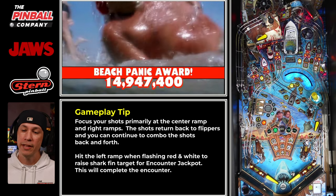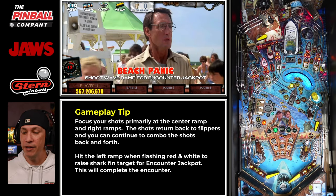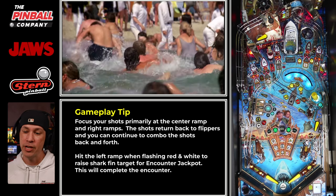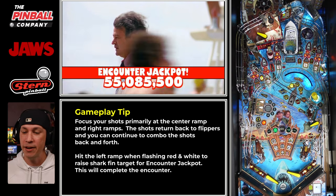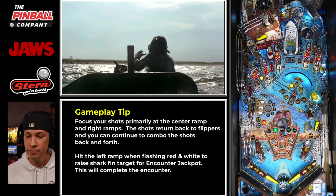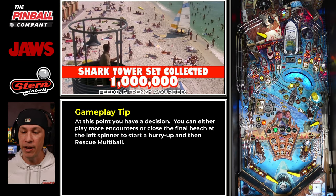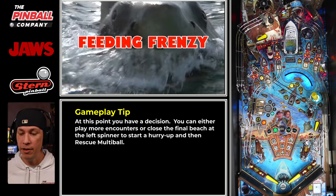The left ramp is now flashing red and white, indicating we're ready to light our encounter jackpot — you can see it on the LCD: 'shoot wave ramp for encounter jackpot.' So now our encounter jackpot is lit. Fin comes up, we hit Fin for the encounter jackpot, plus we get a plus 1x machete-based multiplier. Right there, no multipliers applied — just beach closing — and we end up with 165 million. We could have easily applied machete with that, but we didn't.